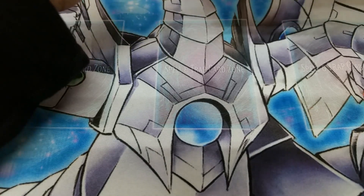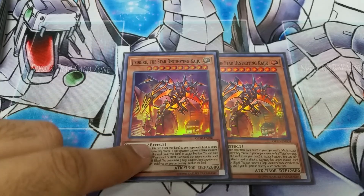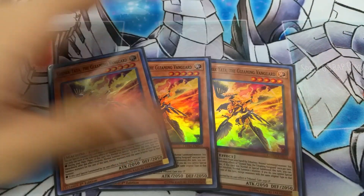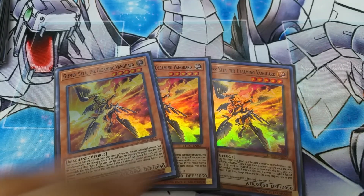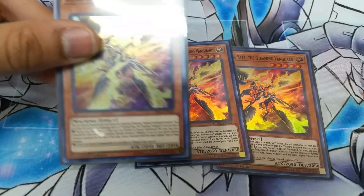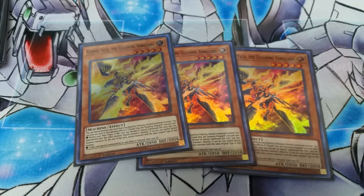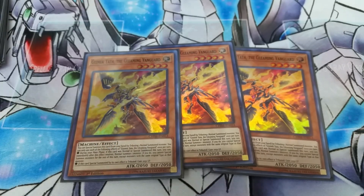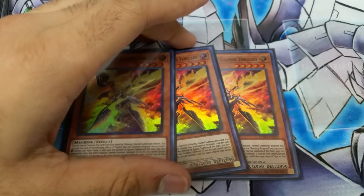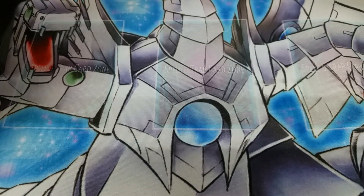I only main deck two Kaijus — specifically two Jizukiru, because he is searchable since he is a Light Machine. Three of this new guy — he's really good with Core because you can normal summon Core, search for Repair Plant, then tribute it to special summon him since he's a level five Light Machine. Then you can search for Nasthor with Repair Plant, and if you can send a Cyber Dragon to grave you can get an easy Nova and Infinity right there, because you get an additional normal summon, and Nasthor and Dre get their effects on normal summon.